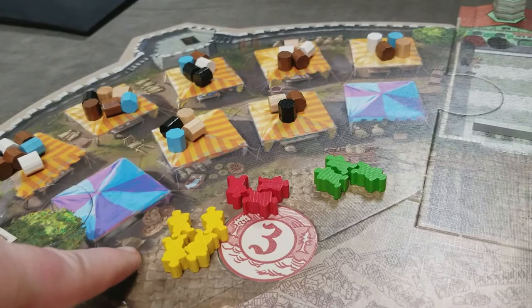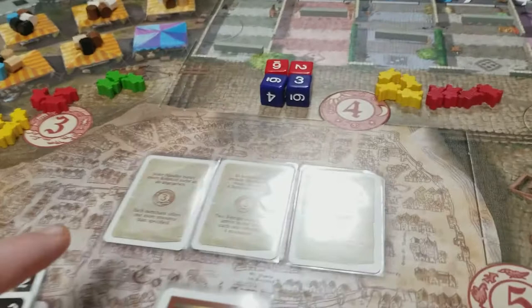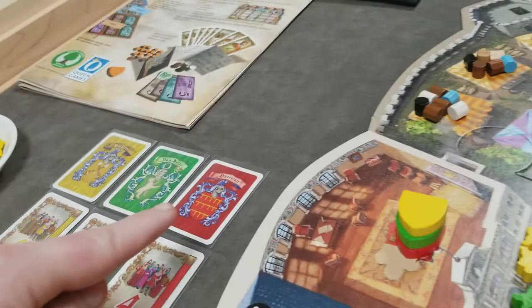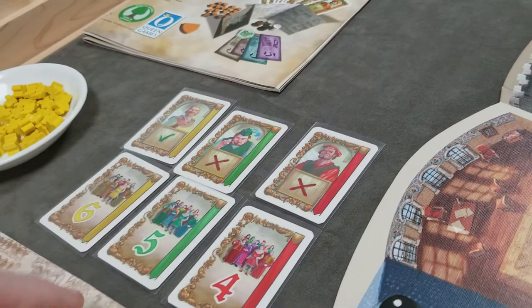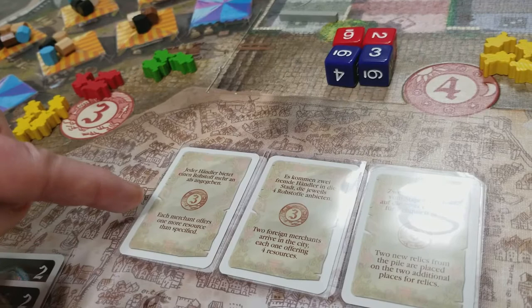Before resolving days three through six, always check if any edicts need to be voted on first. If there are edicts for that day, they get voted on before the day's steps are resolved. All players simultaneously play their vote cards face down, then reveal them. Sum the votes: if more votes favor the edict it passes; if more oppose it, it fails. In a tie, the current mayor breaks the tie.